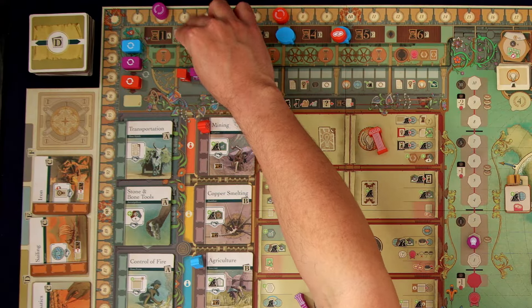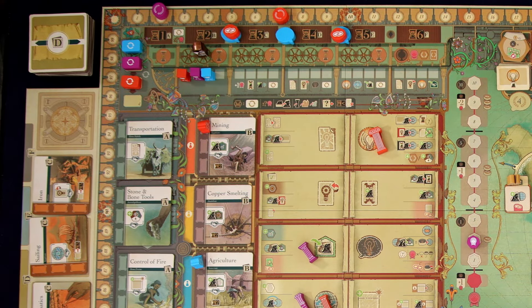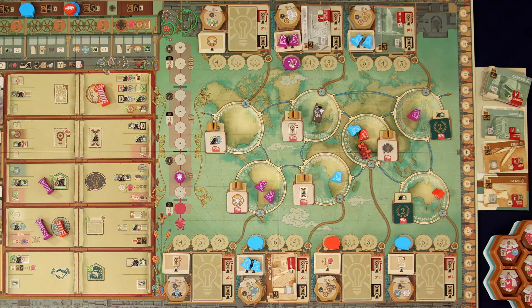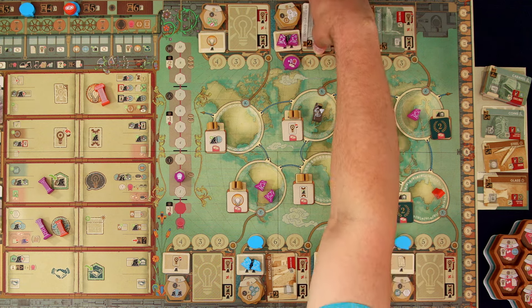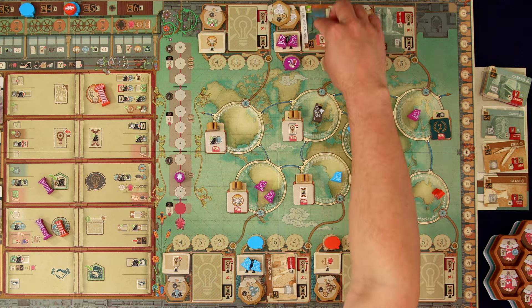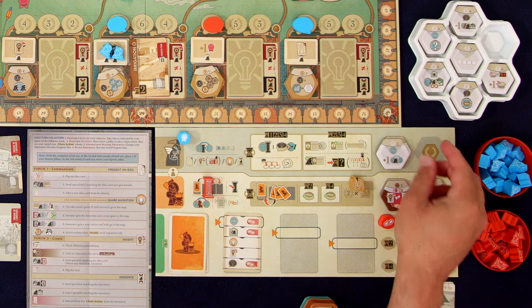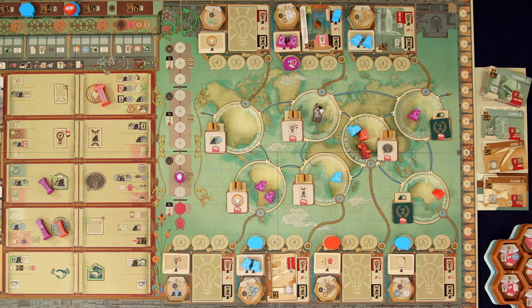We're going to keep doing this all the way through era five, and then once we reach era six we're going to do a scoring. Kronos is going to move over to the next location and he's going to invent — that's going to get him the number five cultural progress token. And now it's our turn and we can share that invention. I really want to do that because I want that wealth tile there. We have one chain that we can use.